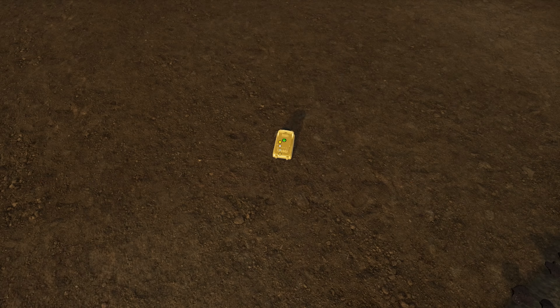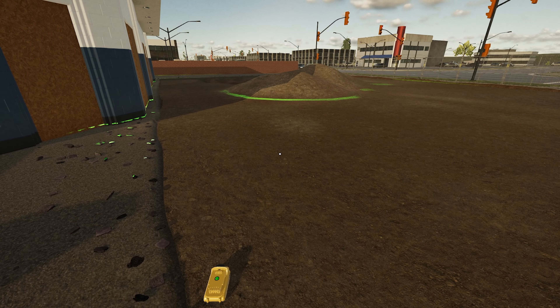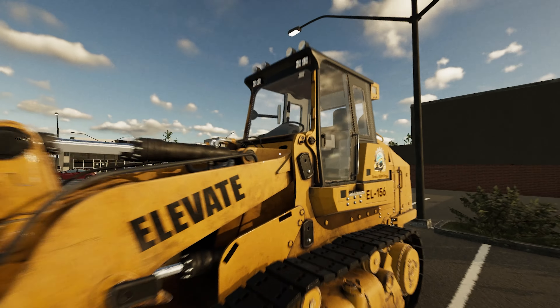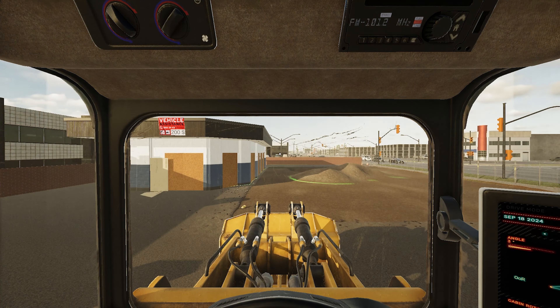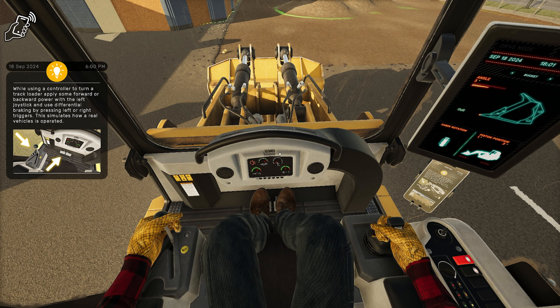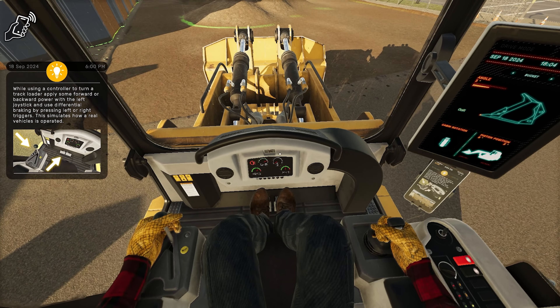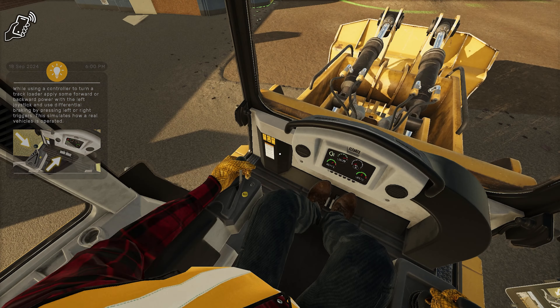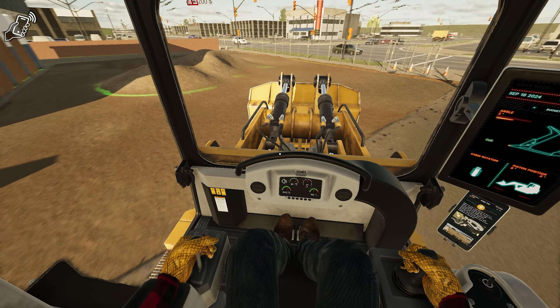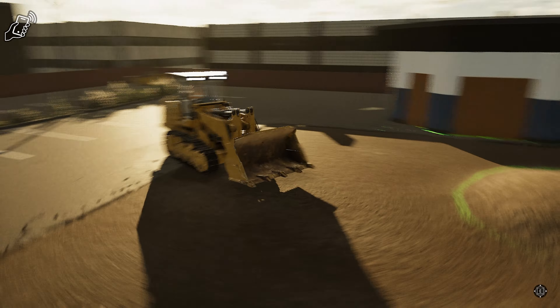Alright, so laser level - let's pick this thing up and move it over. Maybe there. Perfect. Let's jump in this big dozer. Jump in the side door. Got lights - where are our lights? While using a controller, turn the wheel, track load, deploy forward, power with the left joystick. Left and right. I don't get what you're trying to say.